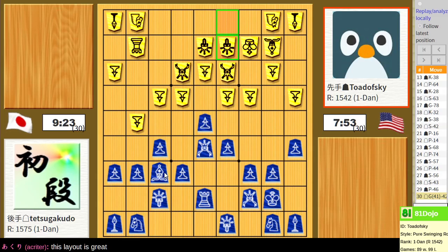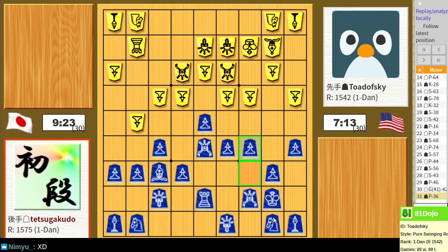It's a strange strategy. I guess they're banking on me not exchanging rooks. Is there anything I could do to make my king more safe here before I do a crazy attack? Not a whole lot. They're building a shape known as Yagura, so I should build the Yagura Destroyer — bring my knight and pawn out and start attacking this structure. Yeah, let's do it.